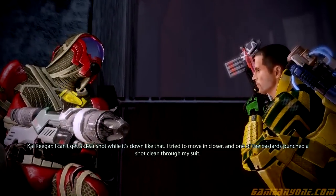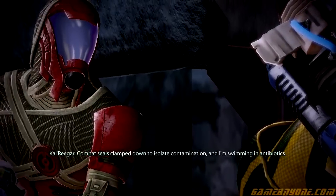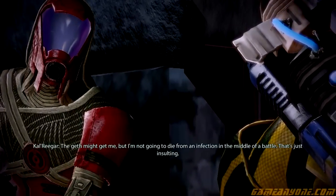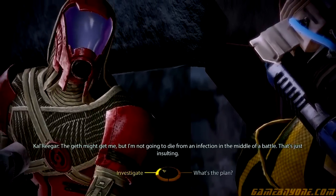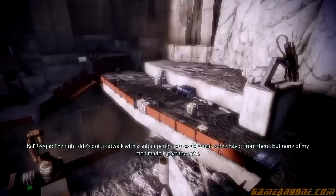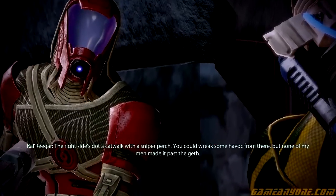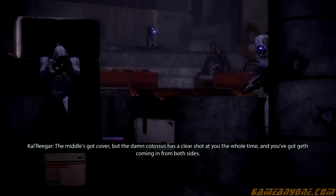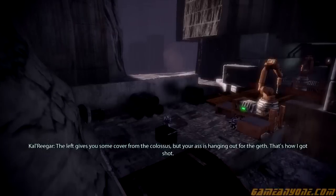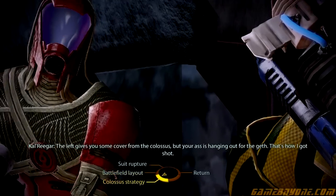I tried to move in closer, and one of the bastards punched a shot through my suit. How bad is your suit damage? Combat seals clamp down to isolate contamination, and I'm swimming in antibiotics. Geth might get me, but I'm not gonna die from an infection in the middle of a battle — that's just insulting. What can you tell me about the battlefield? Right side's got a catwalk with a sniper perch. You could wreak some havoc from there, but none of my men made it past the Geth. The middle's got cover, but the Colossus has a clear shot at you the whole time, and you've got Geth coming in from both sides. The left gives you some cover from the Colossus, but your ass is hanging out for the Geth. That's how I got shot.